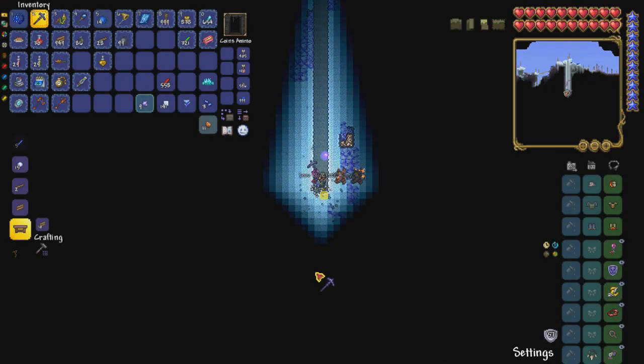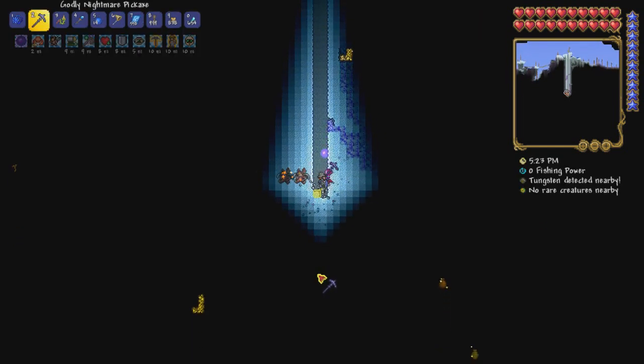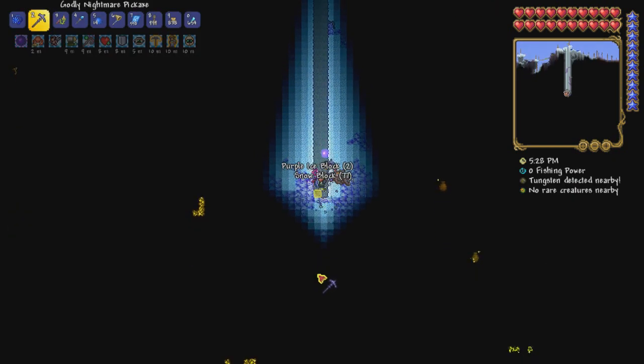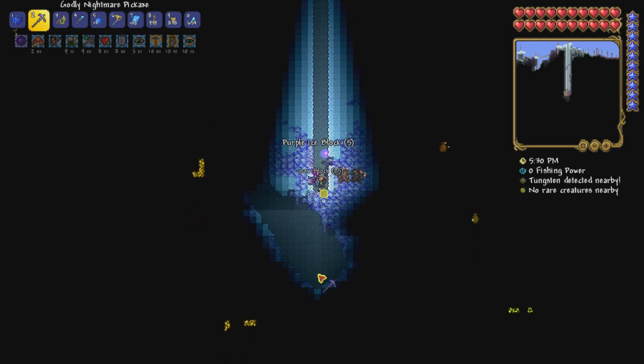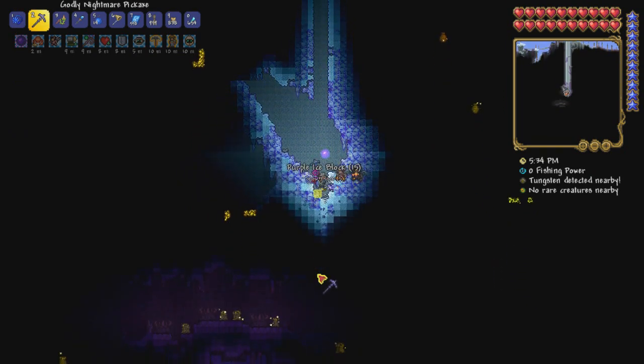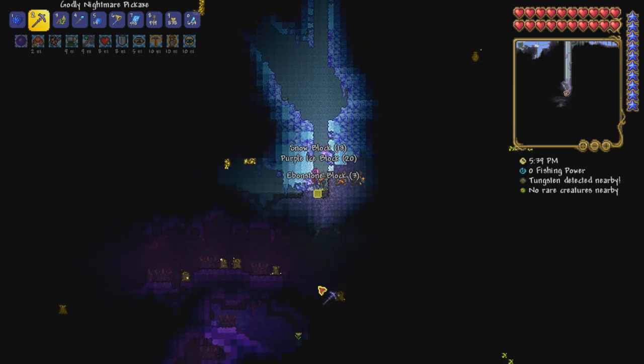So I've got spelunker, night owl, shine, and mining potions, as well as the usual kind of iron skin, regen, and well fed. I've got some imps to help me out in terms of defense. And yeah, we're just going to dig down past the corruption, start exploring some caves, and see if we can find some good stuff.